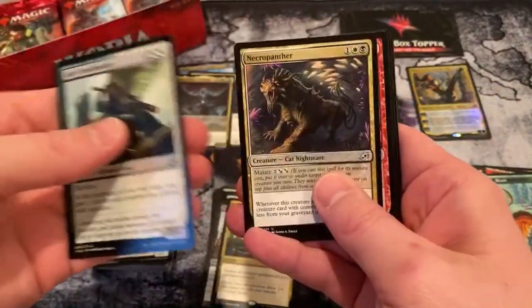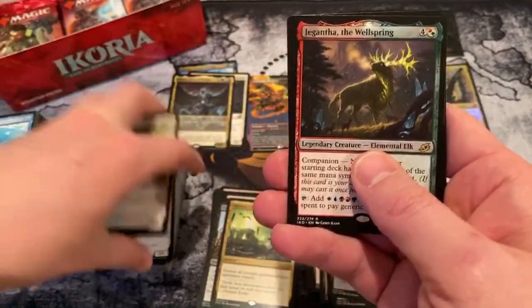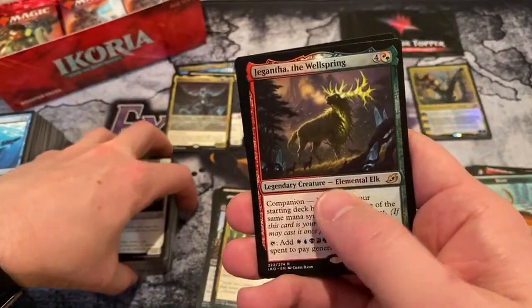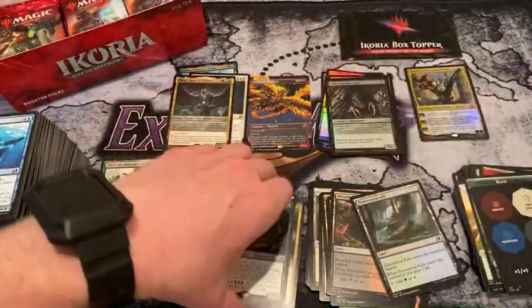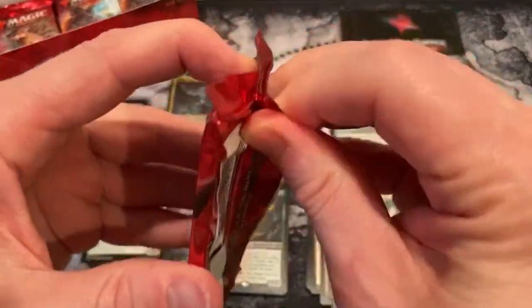Heedbonder, Necropanther, Porcuparrot, and Gigantea — that's what I'm talking about. I like the Companions.